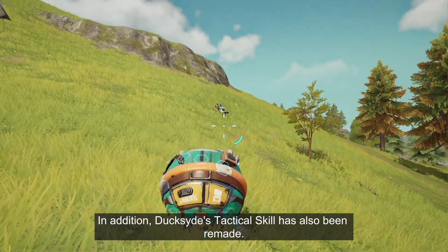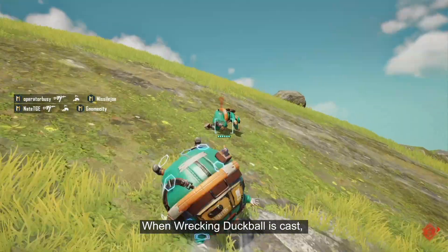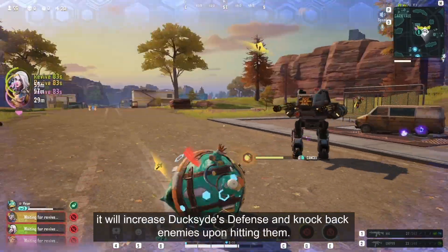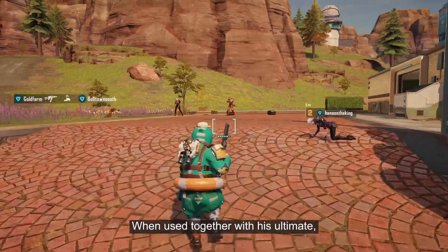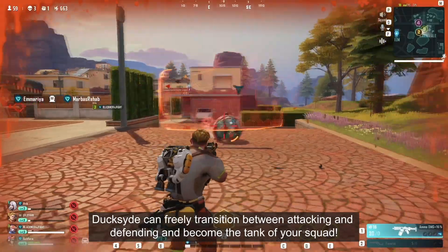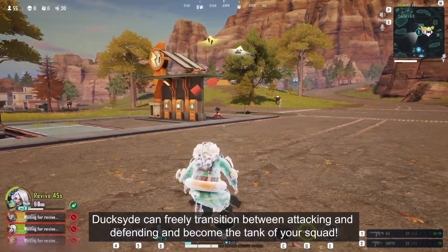In addition, Duckside's tactical skill has also been remade. When Wrecking Duck Ball is cast, it will increase Duckside's defense and knock back enemies upon hitting them. When used together with his ultimate, Duckside can freely transition between attacking and defending and becoming the tank of your squad.